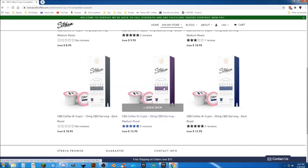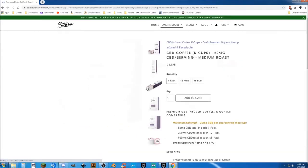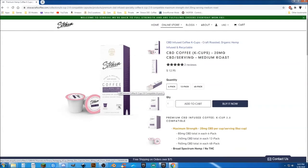The first one that I actually ordered was this one right here. It shows 80 milligrams, but it's 20 milligrams of CBD per cup, and it's the medium roast. I think the next order I'm going to do is the dark roast because after trying it, I really like it too. You can get a four pack, 12 pack, or 48 pack and you won't regret it. This stuff is great.